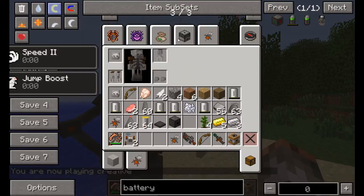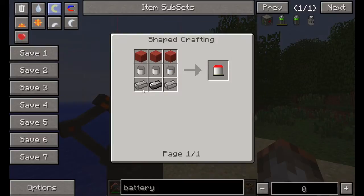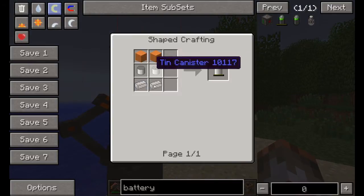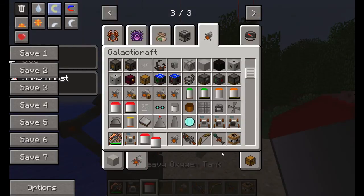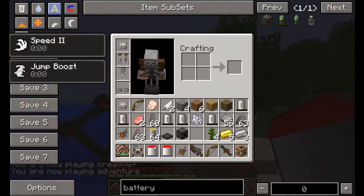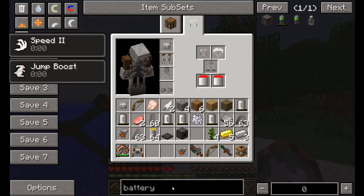The next thing you're going to want — switch yourself back to creative — is oxygen tanks. We're going to make the heavy oxygen tanks. We need steel on the bottom, tin canisters and red wool. If you want to make the tier 2, because you don't have many resources, it's tin, tin canisters and orange wool. The tier 1 is light green wool, tin canisters and copper. You want to get 2 of these. You can't switch to your galactic craft inventory and create it there — you have to actually close your inventory and open it, and then you can put them in these slots here. We can give ourselves the other things from this menu, that'll be much easier.